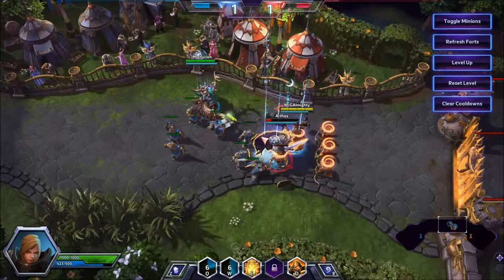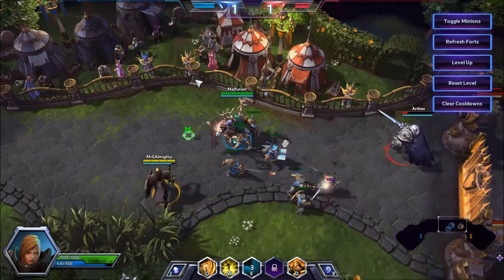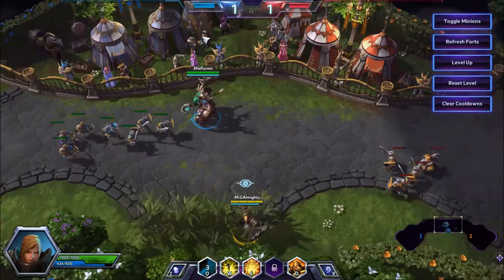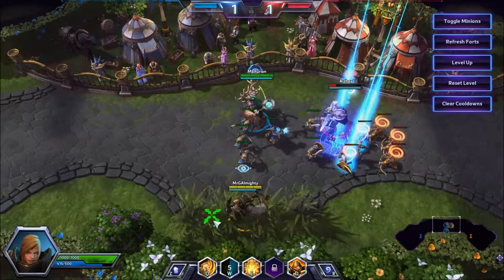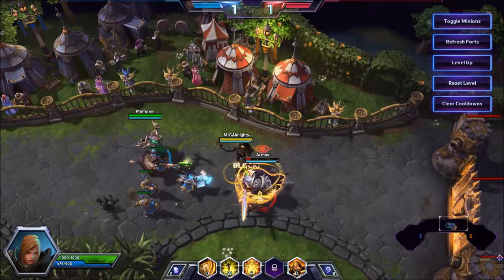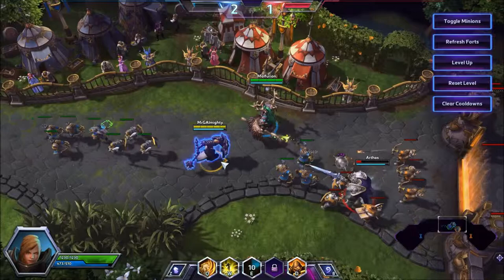If you're in a lane with a support and a Zeratul or Nova comes to try and kill you, don't be afraid to use Blind to get them out of stealth, or to stop their auto attacks if they're auto-attack-reliant champions such as Illidan, Valla, Zeratul, and a couple of others — they'll miss for one and a half seconds, which can often mean your teammate survives. In team fights, group up as many of the enemy team as possible, cast Iron Skin if you're going to be heavily CC'd, use your E to knock people out of stealth or dismount people, blind someone if they're tunnel-visioning someone else, use Punish to slow everyone down, and Condemn to group them up.